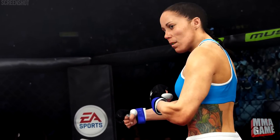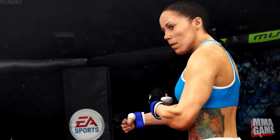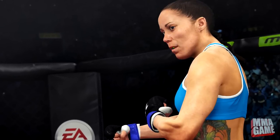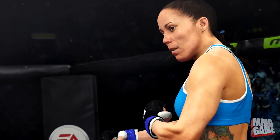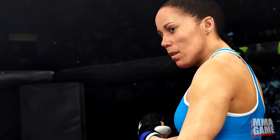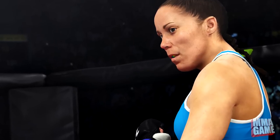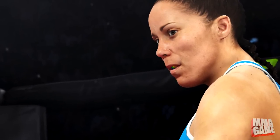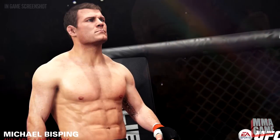Moving on, we have a female fighter — it is Liz Carmouche. We haven't seen too many female fighter screenshots so this is pretty cool. She's got a tattoo on the side, she fought Ronda Rousey a while back, and she's one of the top female fighters. She's got bright blue and red attire, and her strengths list power, takedowns, and ground and pound. Maybe she's going to be a big ground and pound fighter in the female division — will you use her to try to beat Ronda Rousey?